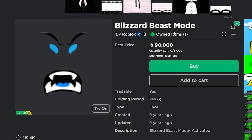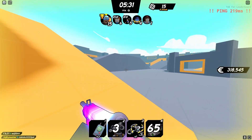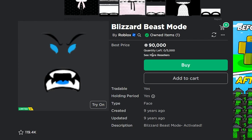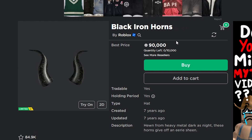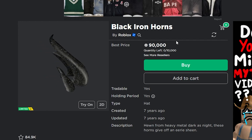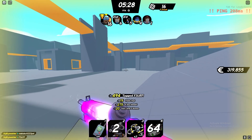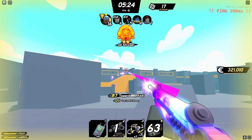Next you have the Blizzard Beast Mode, and there's also the Radioactive Beast Mode and the regular Beast Mode — I think all three will do extremely well, so you can buy any of them depending on how much Robux you want to spend. The Blizzard Beast Mode is currently 90,000 Robux and is a great investment. The Black Iron Horns is another one at 90,000 Robux — I don't think it'll do quite as well this year due to similar UGC items, but it's still a super popular item.